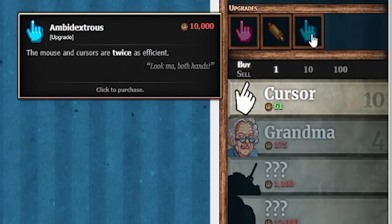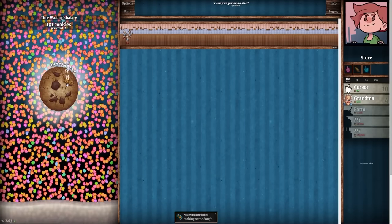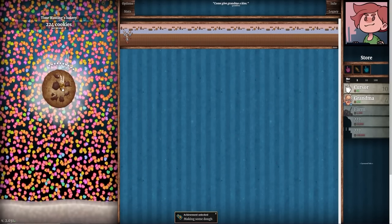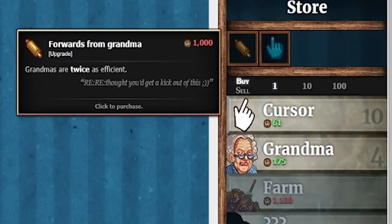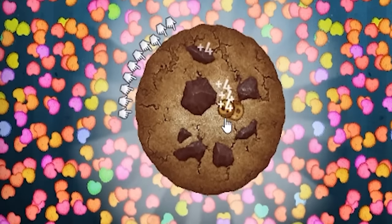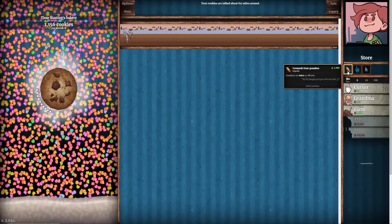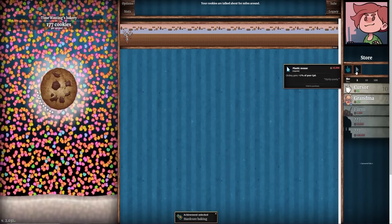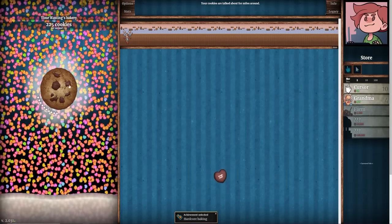The next clicker upgrade is going to be 500, then 1,000, then 10,000. It won't take me long to hit 500, and then that upgrade gets us closer to the next one, which gets us closer to the next one. We just passed 600 and we're still going strong, so we're going to buy this — now we're at 4 cookies per click. That rocketed us forward to 1,100 cookies, which means we can buy the rolling pin. We'll take the 10,000 one for now.